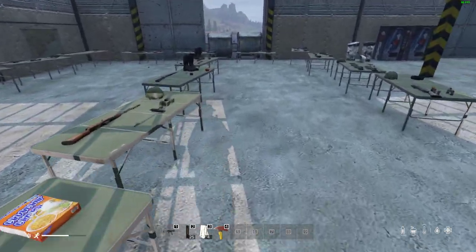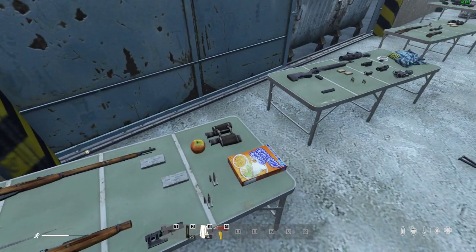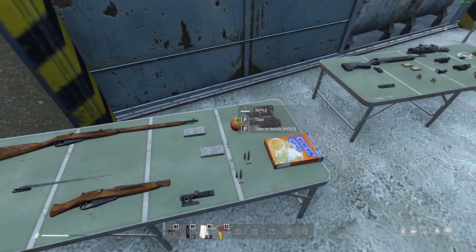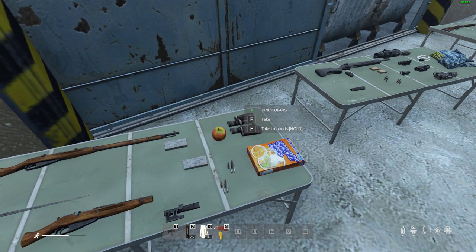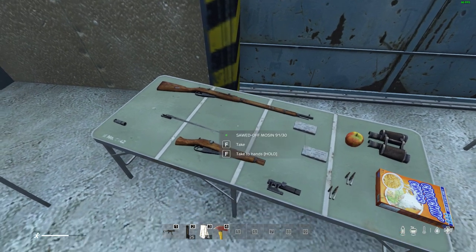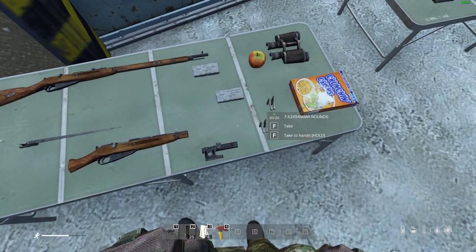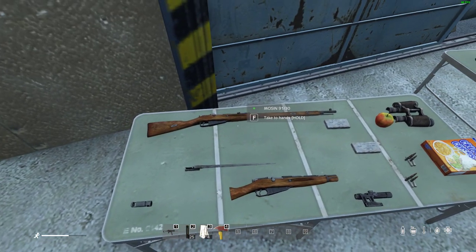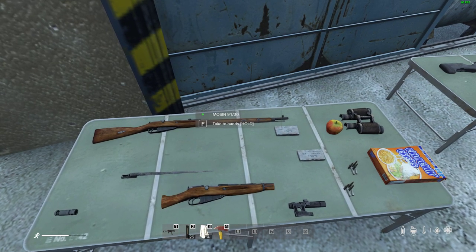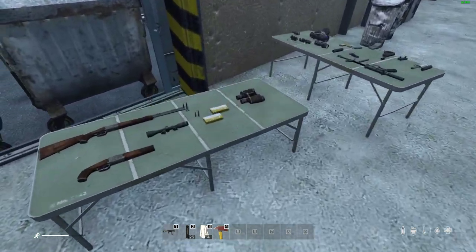The Mosin sniper rifle is actually one of the more common weapons you'll find. It's found in villages, towns, and hunting areas — like those little platforms in open countryside. There are two variants: normal and sawed-off. You can only put the PU scope on it, and it takes 7.62x54 in tracer or normal, loose and boxed versions. You can also put a compensator or bayonet on it. It's very powerful — a poor man's sniper rifle that's very effective.